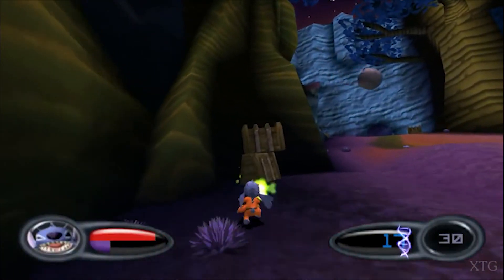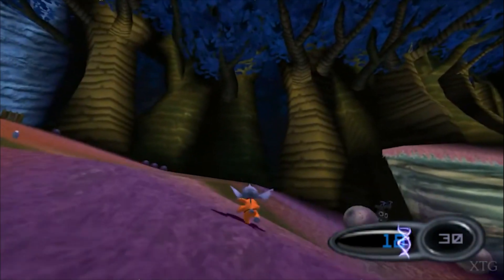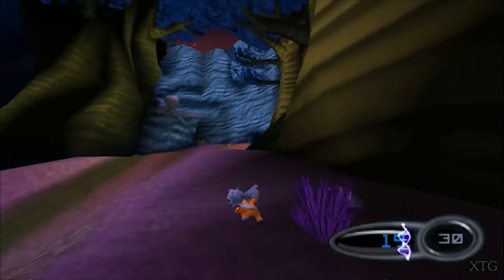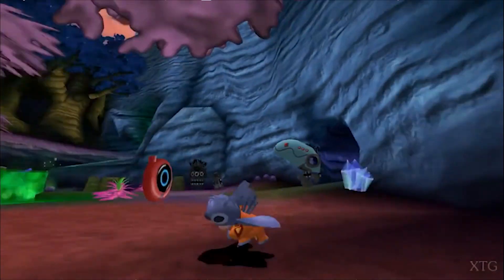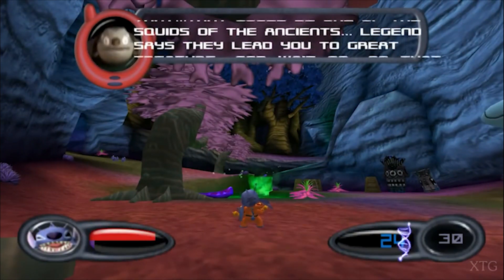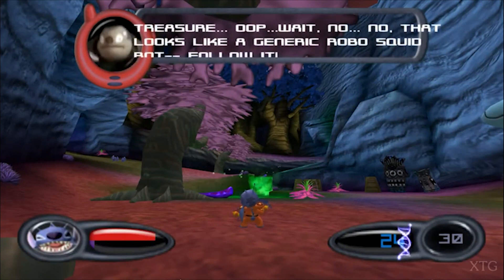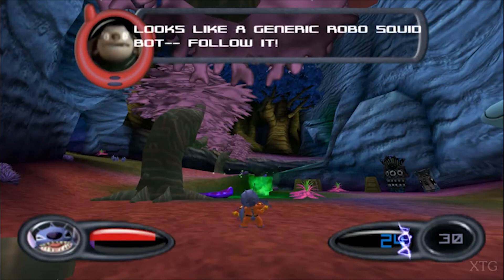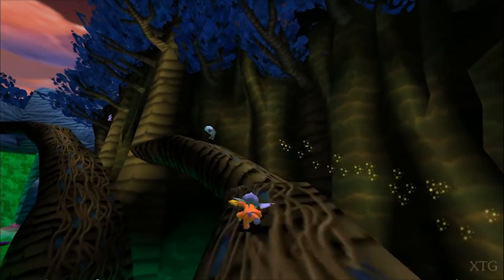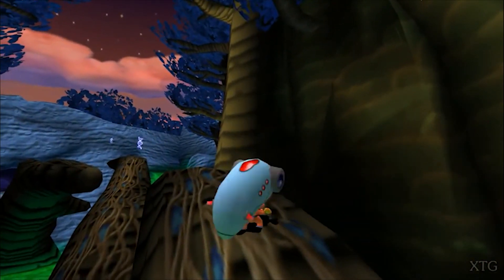The game features a mix of combat sequences where Stitch utilizes his unique abilities, as well as platforming segments that require precise jumps and movement to navigate obstacles. The game's graphics capture the colorful and whimsical art style of the Lilo and Stitch franchise. The character models and environments are designed to reflect the animated film's aesthetics, immersing players in the playful world of Stitch on the PlayStation 2.